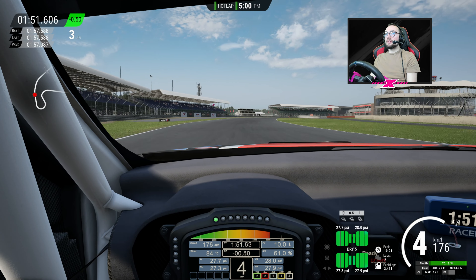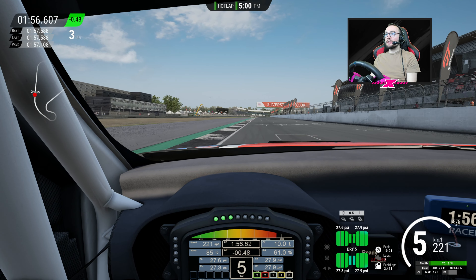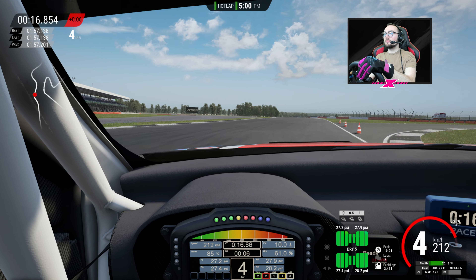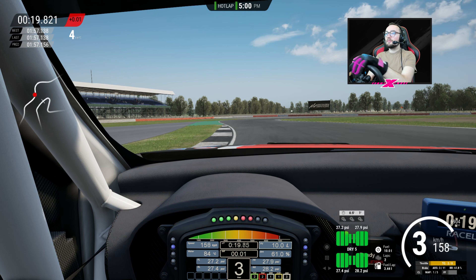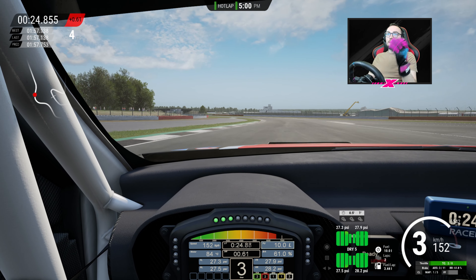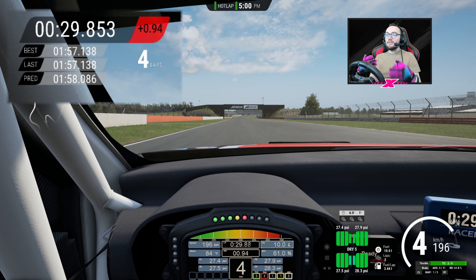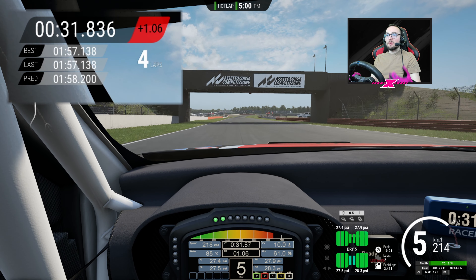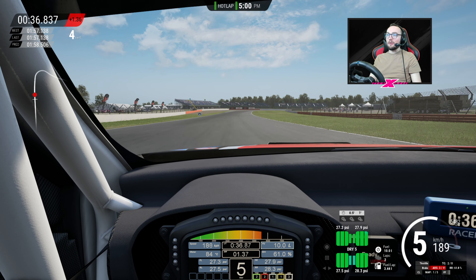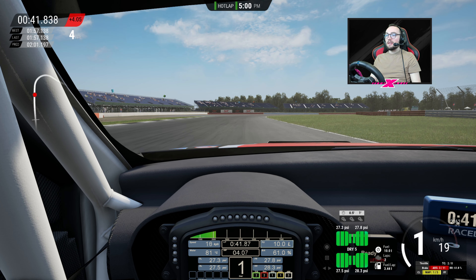57.138. Lost the back end through Becketts, so it's going to be a 57.1 set on lap four. Without doing anything to the setup or spending too much time on it, I could probably get that into the 56s — maybe mid to high 56s — and then with a bit of setup work or colder conditions or a faster car, you'd be looking at low 56s, maybe high 55s. So that's the wheel for you. Now let's see what we can do with the controller.